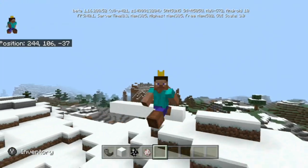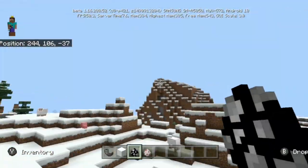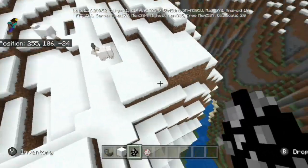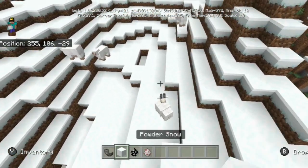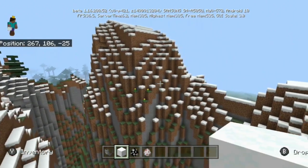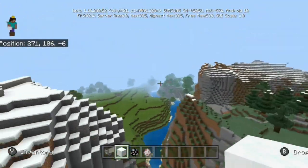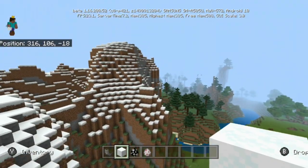For the most part that's pretty much everything inside this beta, apart from some bug fixes. For the main features this is pretty much it so far, and like I said this is just the very start — the very bare bones. We will be seeing more things with these goats and powdered snow in the future, and we will eventually see more crazy mountain generation, hopefully taller mountain generation too, and the cave features will be coming at some point as well. Thanks for watching and I'll see you all later.